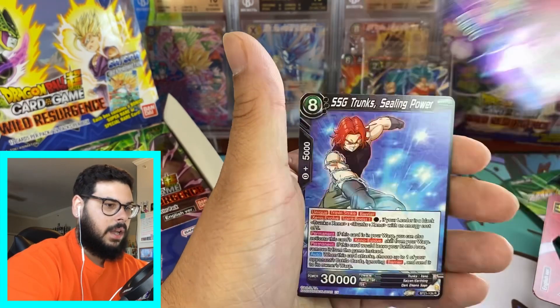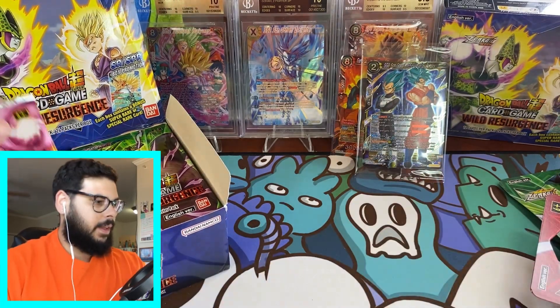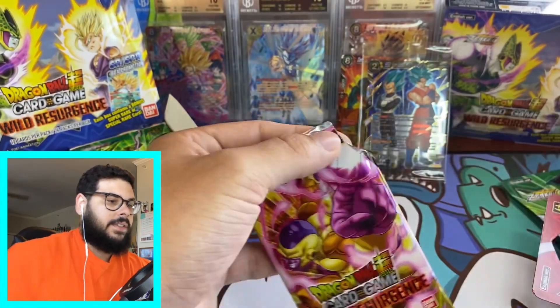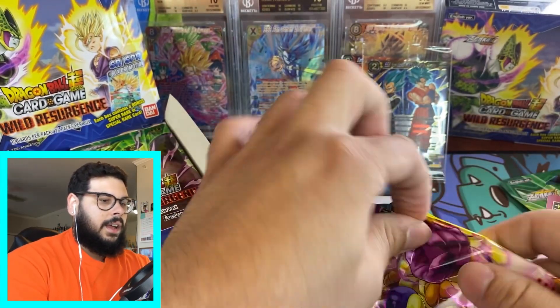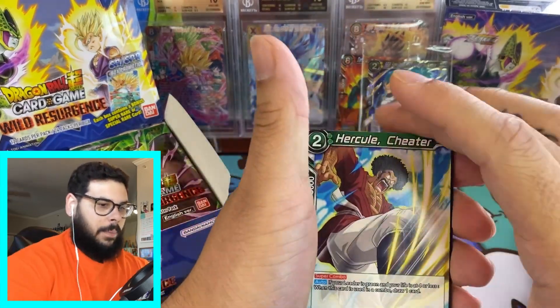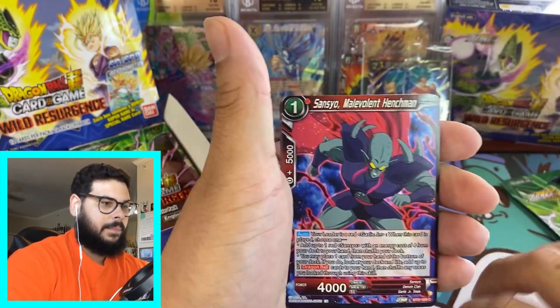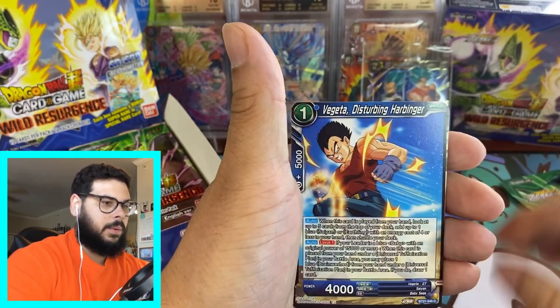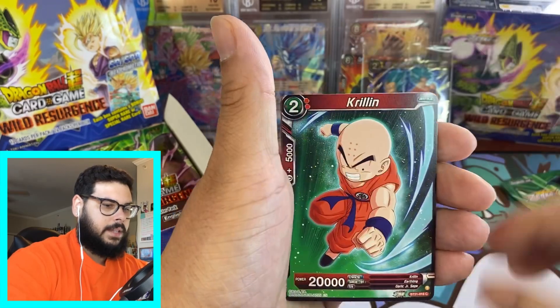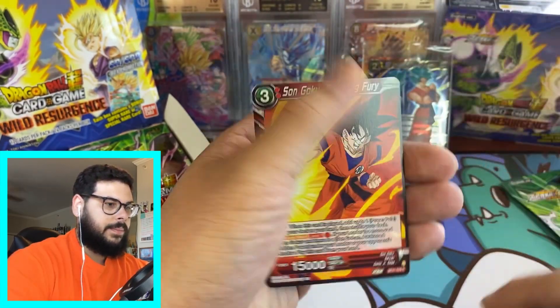We haven't gotten a special rare yet — we're only like six or seven packs in, it's fine. Bula Domination Complete, SSG Trunks — nothing there. Going straight through the left side. Training with Weez, Krillin, Toa, and a leader in reverse, some Goku.